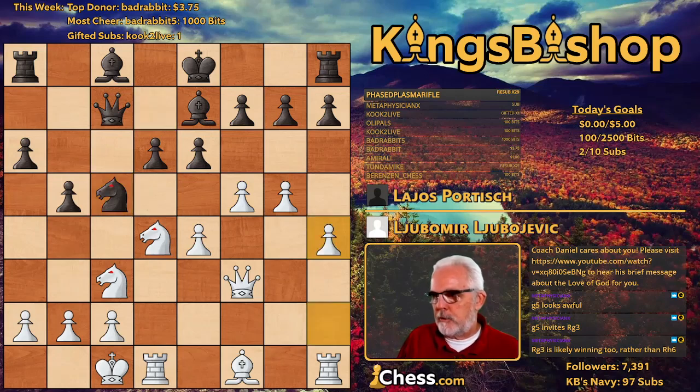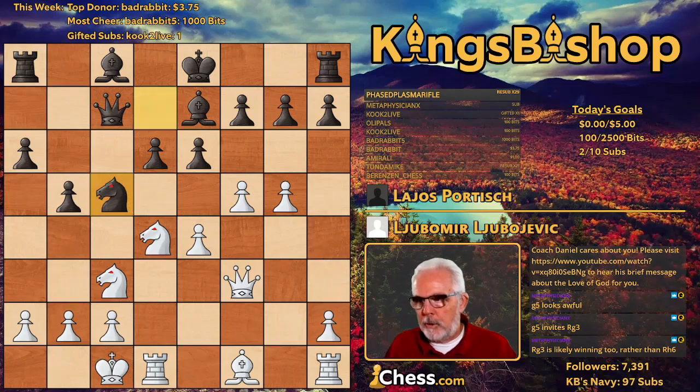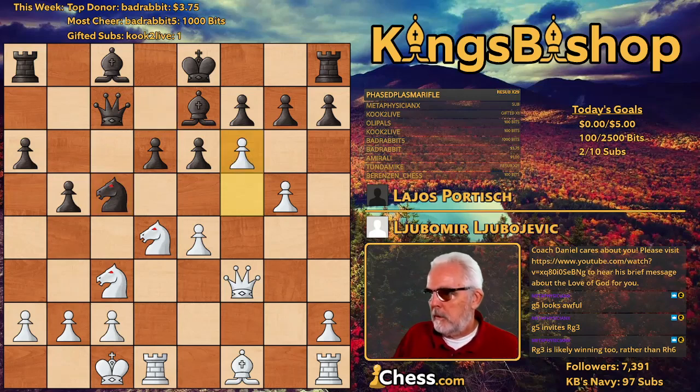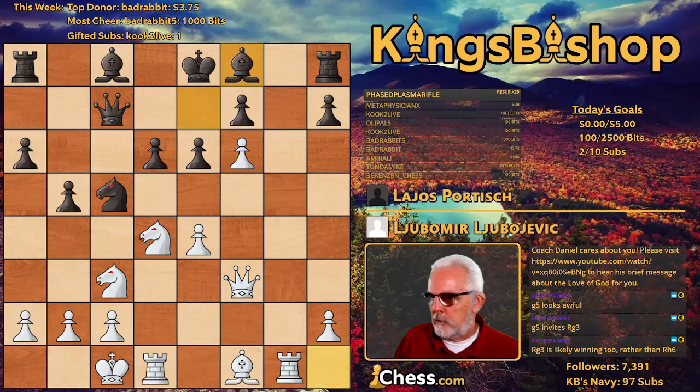And now H4 leaves the book. The book move — you'll find this in section 99 of volume B — is F6. G takes F6, G takes F6, Bishop F8, and Rook G1.